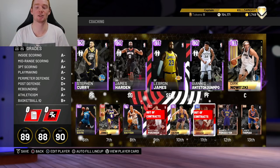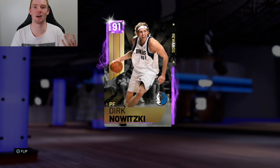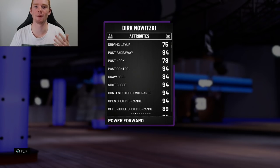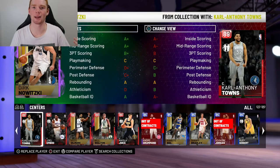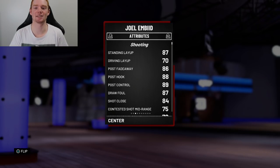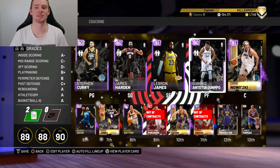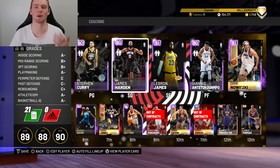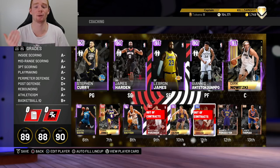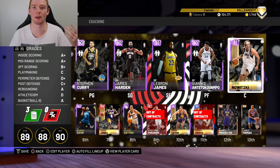For example, I have Baron Davis, but I actually run Daniel Gibson off the bench during domination. The next position I highly recommend is center. I run Dirk because he has such a nice post fade, and post fade-away is overpowered in domination. If you can't get Dirk, I'd recommend Joel Embiid or Karl-Anthony Towns — both have extremely nice post scoring stats. Other than those two positions, the rest of my players are mainly there for defense.